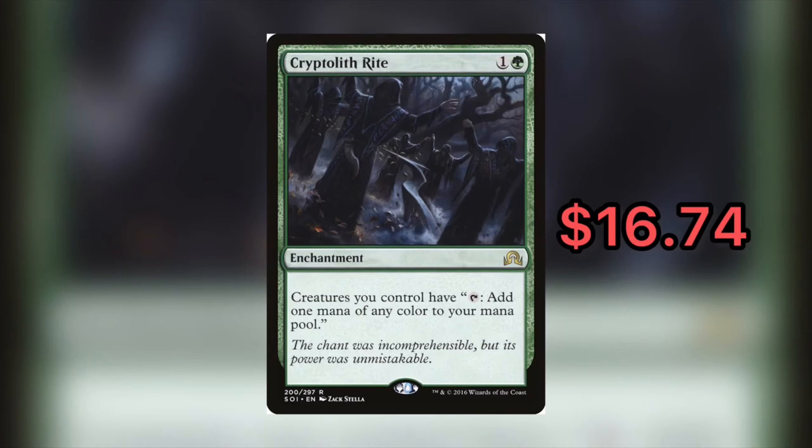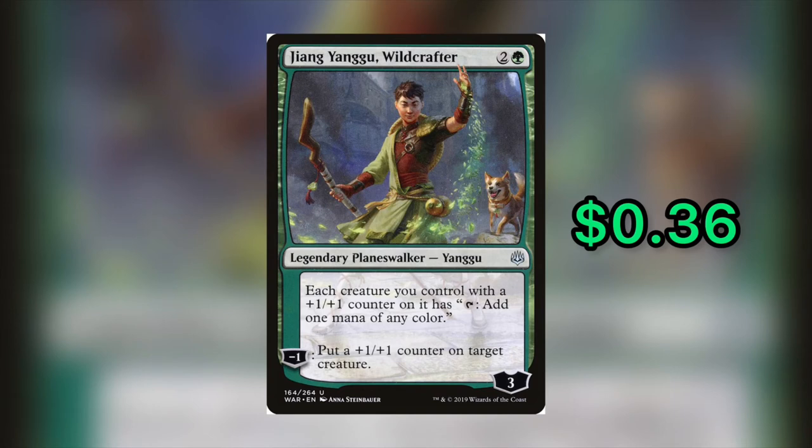That brings us to Cryptolith Rite, currently clocking in at $16.74, and our budget replacement at only $0.36: Jiang Yanggu, Wildcrafter. It's one of those uncommon War of the Spark Planeswalkers with a passive ability — each creature you control with a +1/+1 counter on it has 'tap: add one mana of any color.' You can also minus one loyalty counter to put a +1/+1 counter on target creature. It enters with three loyalty counters for only three mana, two and a green. The main pro: it's a lot cheaper in your wallet.